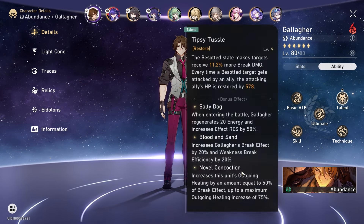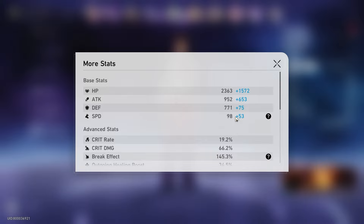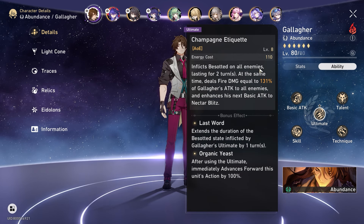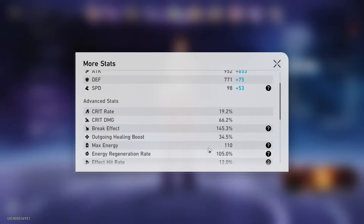My recommendation — TLDR in terms of stats — you want to split your resources equally between finding speed and finding break effect. A lot of people might think they need to hit 150% break effect and run a very slow Gallagher. I think that's a huge mistake. This character wants to move a lot as well, because his ultimate inflicts a debuff on the enemy so that when enemies hit this besotted enemy you get healing. The more you can keep up uptime on application and the more skill-point-positive this character is, you don't even have to use your skill to heal because besotted just purely sustains your entire team. Speed is very important, but also try to go a bit into break effect because that converts over to healing bonus.